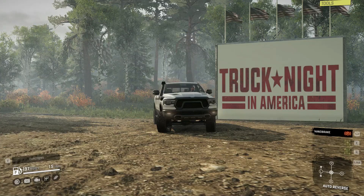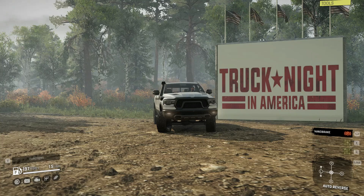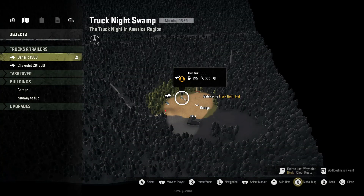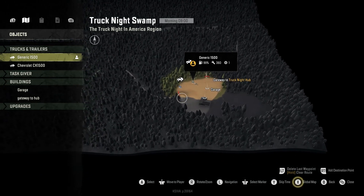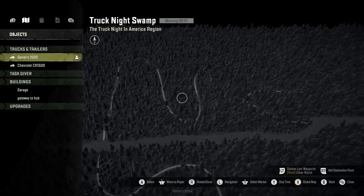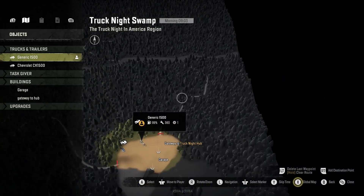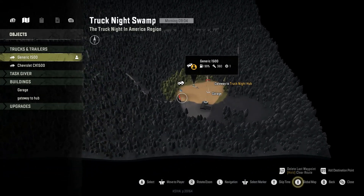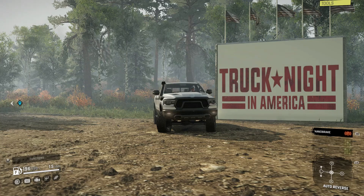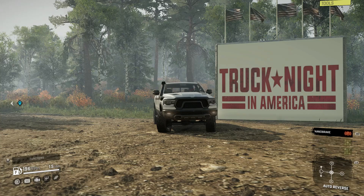Yo, what is going on everyone? We're back with another Truck Night in America video. This is part two and what we're checking out is the swamp — it is called Truck Night Swamp. As you can see, the trail starts here, twists and turns and goes all the way around to eventually, hopefully, you make it back. So we're going to take this generic 1500 all the way through. Make sure you drop a like and subscribe, but let's jump into it.